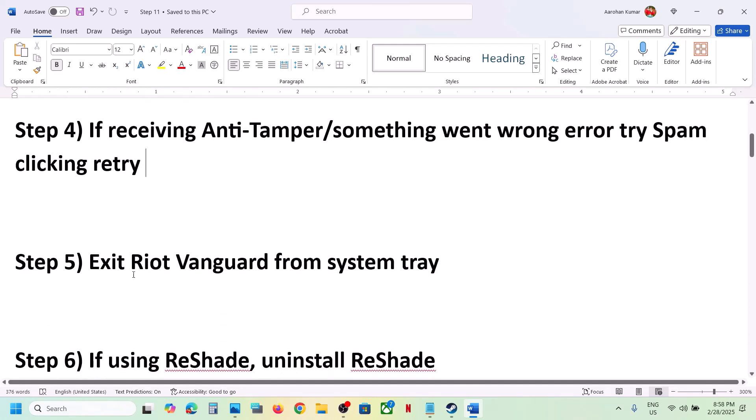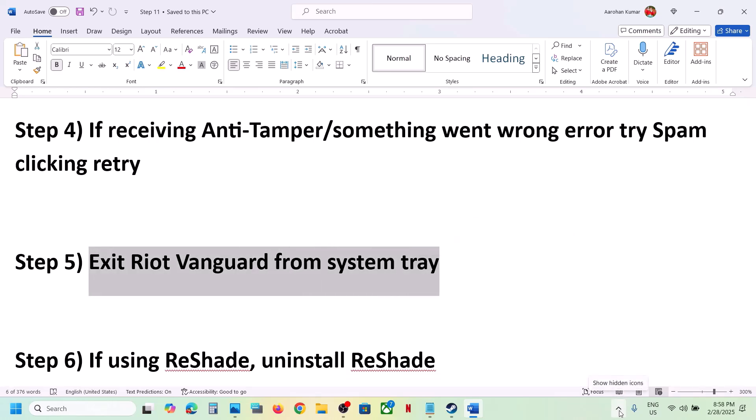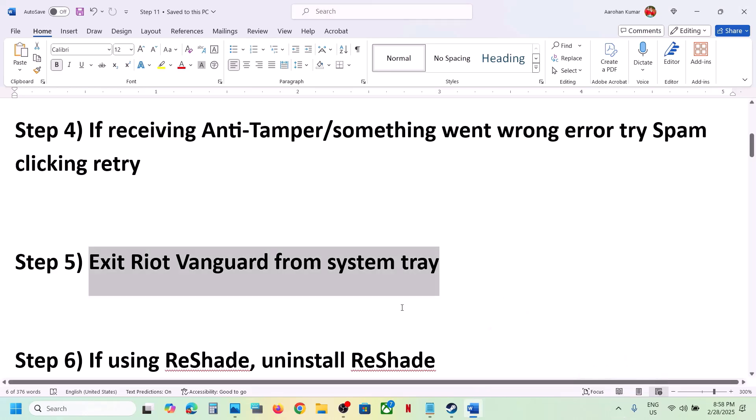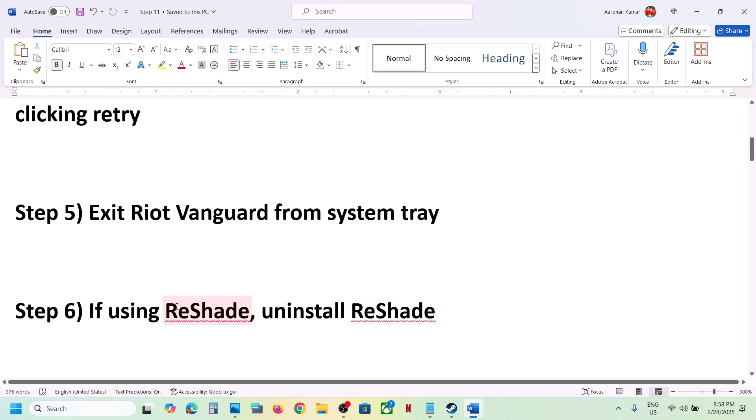The next step is to exit Riot Client from the system tray. On the taskbar, click the Show Hidden Icons arrow. If you see Riot Client or Vanguard running there, right-click and click Exit, then check.